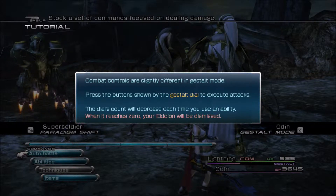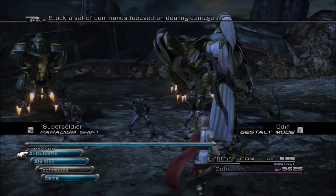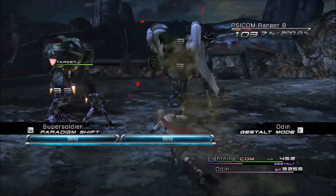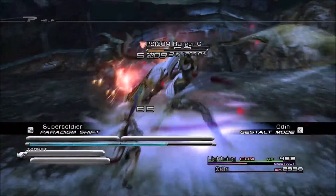Combat controls are slightly different. Press the buttons shown by the Gestalt dial to execute attacks. So we'll see if we can do that. Let's fill the Gestalt Gauge for Lightning.